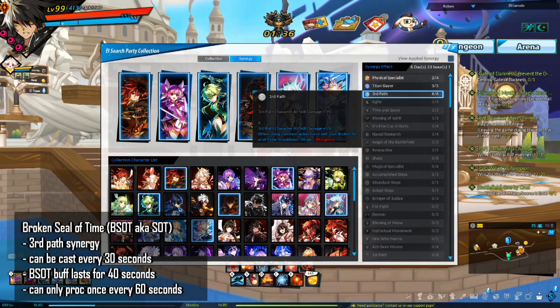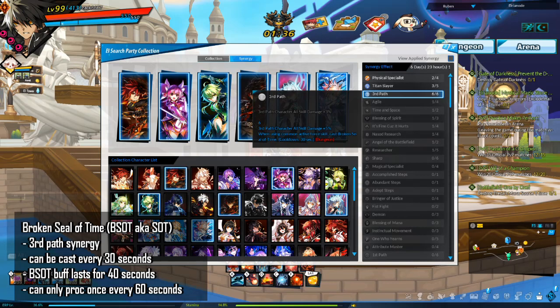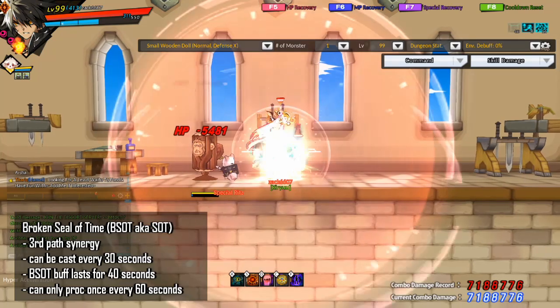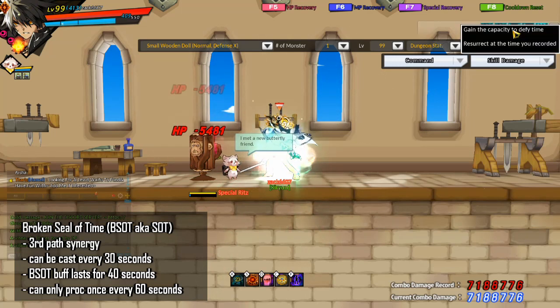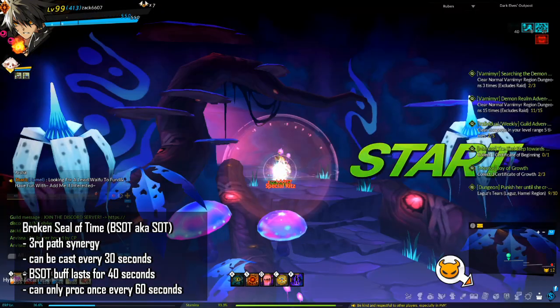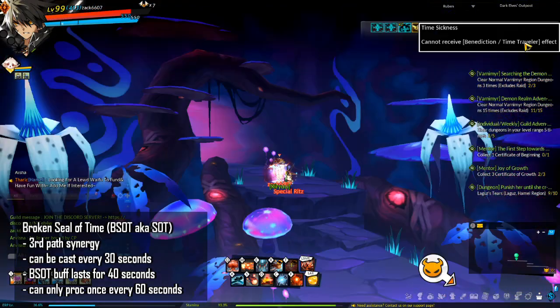Broken Seal of Time (BSOT, or just SOT) can be cast if you have six third-path synergy characters. Anyone can use it — generally supports carry it. Cast every 30 seconds; it grants you and nearby allies the BSOT buff lasting 40 seconds. Recasting during this time refreshes the duration. During this buff, if you get hit by something that should kill you, you will not die. If you survive a killing blow through BSOT, you cannot get the BSOT buff again for 60 seconds, indicated by a debuff symbol.